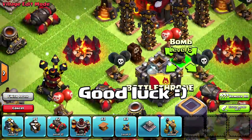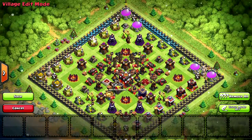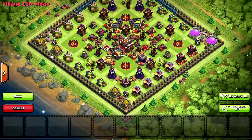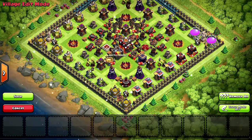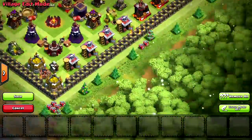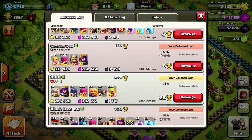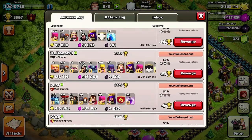Alright you guys, this is the finished product. I have everything in order — this is what the base looks like when you finish the design. I have a few Christmas trees actually; this base has helped me out. All my storages are on the outside, yes, but that's because I only use this base when it's on shield.